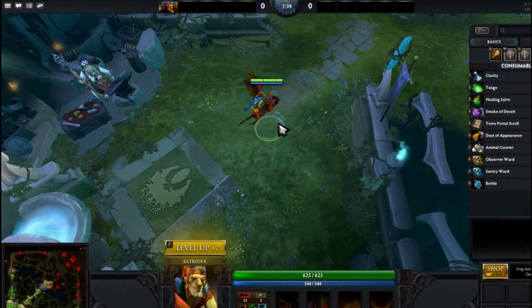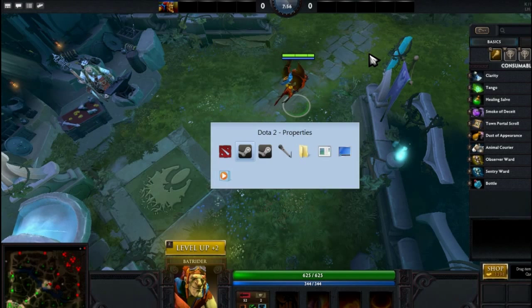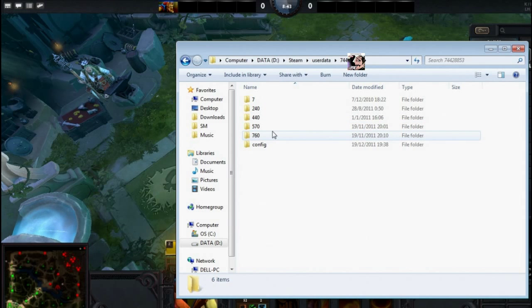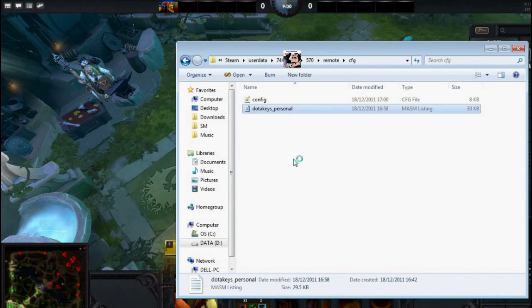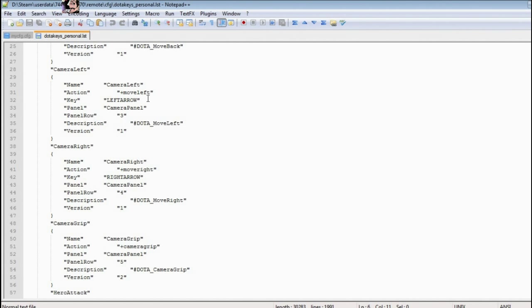First, it's probably best to just reset the hotkeys if you really messed them up. Then close Steam — this has to do with Steam Cloud, so you have to close Steam, otherwise it will get really buggy. Here I am in my Steam folder. After closing Steam, go into User Data. There will be a big number folder — go in there, and there will be a folder called 570. In this folder, go into a couple of other subfolders and you'll find the DotaKeys personal file. Open it with a text editor — I use Notepad++ because it's awesome.